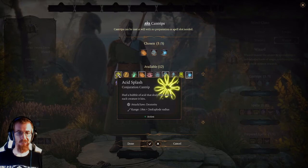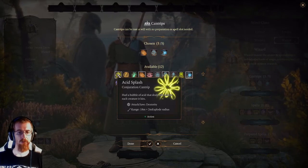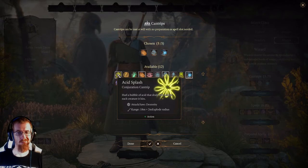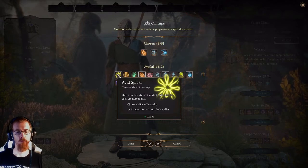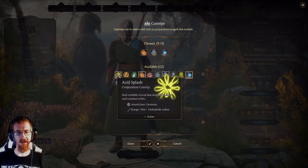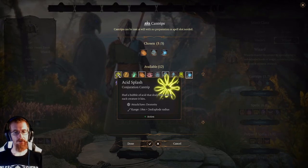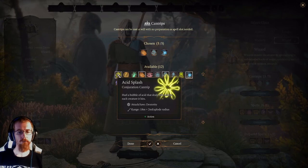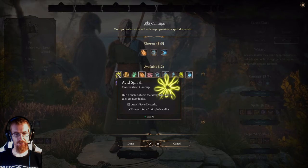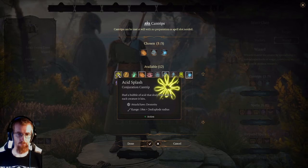The first one up is Acid Splash. It's a conjuration cantrip. You hurl a bubble of acid that deals 1d6 acid damage to each creature it hits. The 1d6 means it will deal a minimum of one damage and a maximum of six damage, unless there's some sort of modifier that adds or subtracts to it, or if you manage to roll a critical. The nice thing about Acid Splash is that it has a two meter explode radius, so it's going to hit all enemies in a small area. It's not a very big spell, but you can get two or three enemies if they're close to each other pretty easily.